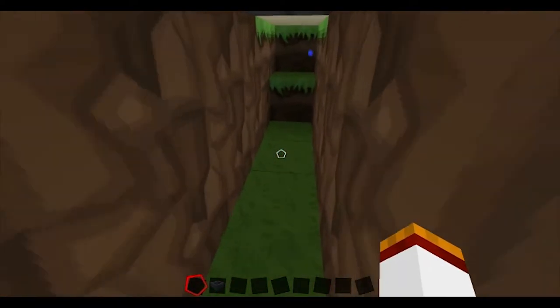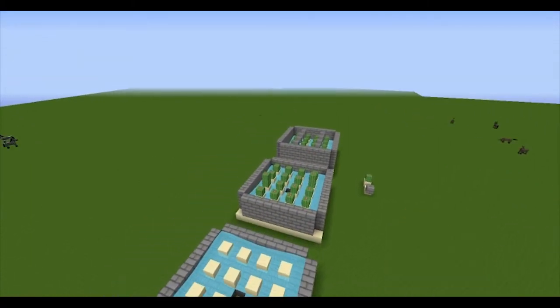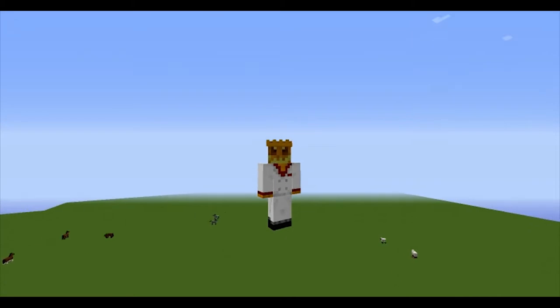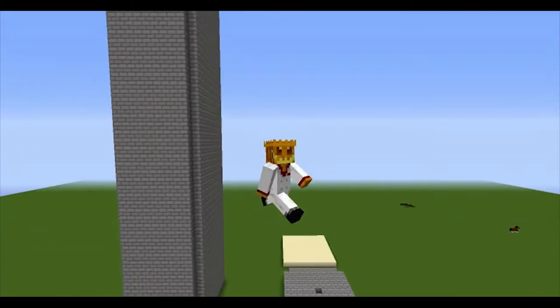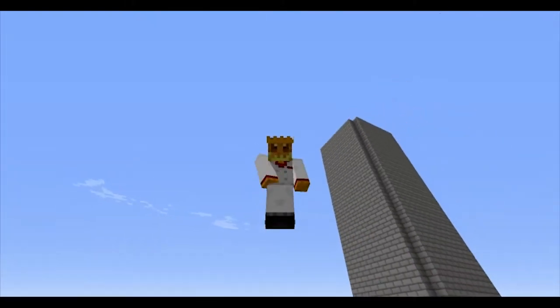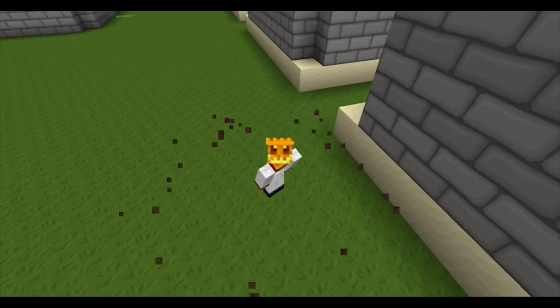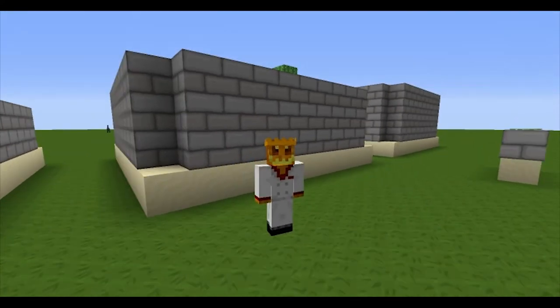That's how you create the simple chest trap and the stackable cactus farm. Make sure to leave a like and subscribe if you want. That was my first tutorial video — hope you liked it. Leave a comment below on how I can improve my tutorial videos. See you later!